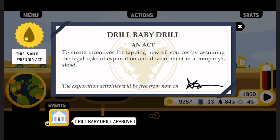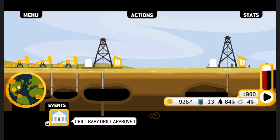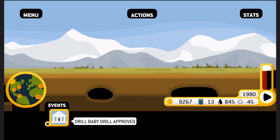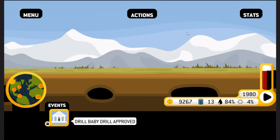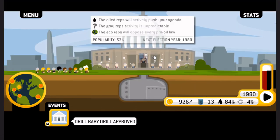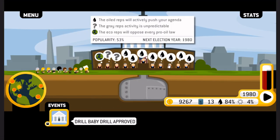Drill baby drill approved — to create incentives for tapping new oil sources by assuming the legal risks of exploration and developments in a company's stead. Exploration activities will be free from now on. Sweet — the state will pay for it! This is why you throw lots of money in Washington, because they can do shit like that. And all of a sudden it's legal.